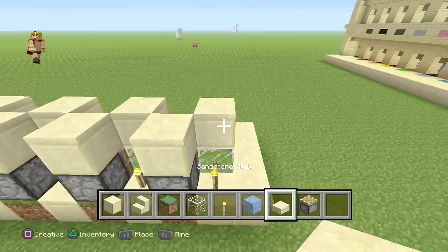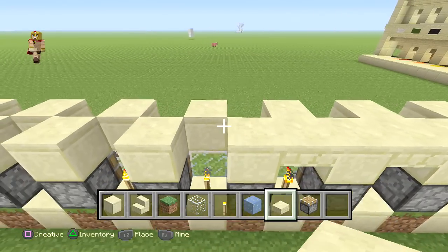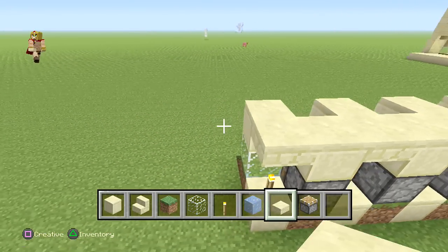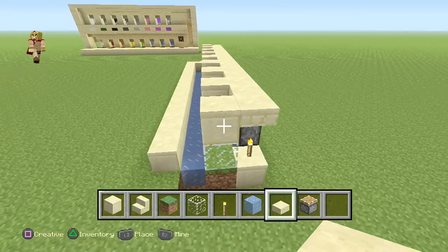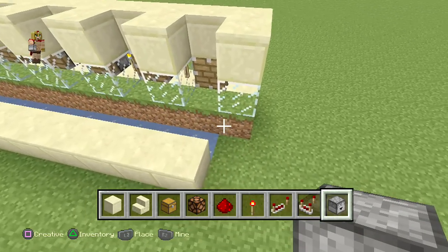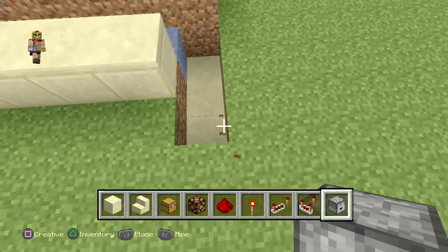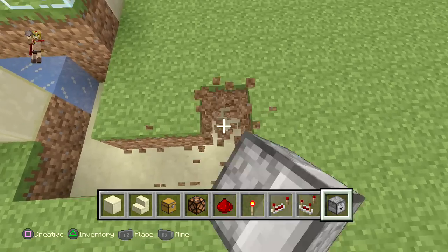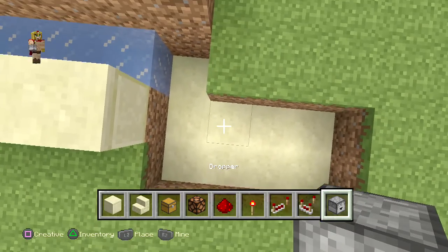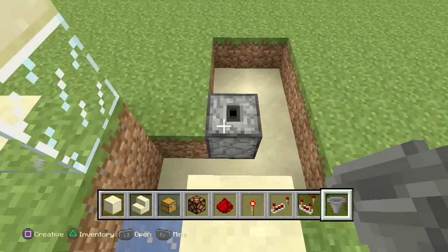This is very important: make sure to put a half slab right between each block. If you put a regular block, the redstone mechanics cause the piston to extend but then get stuck. So make sure it's a half slab. Then dig about two to three blocks across and three on the side twice. You should have this kind of format, then place one dropper and one hopper going towards that dropper.